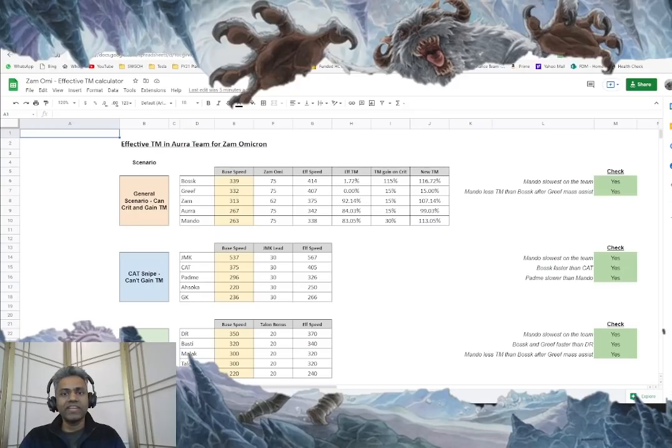After the discussion on Discord, I went ahead and created a simple spreadsheet which calculates the effective speed. This is something Calvin asked me to put together, so I made it pretty and put it here so you can use it to calculate exactly what turn order your bounty hunters are going to have. I'm going to share the spreadsheet link down below - you can open it in Google Sheets and enter the values of your own bounty hunter speeds to check whether you can outspeed your opponent's GK squad.